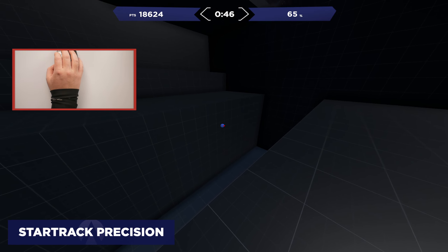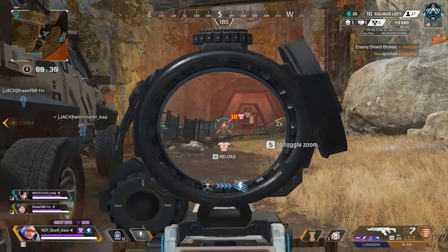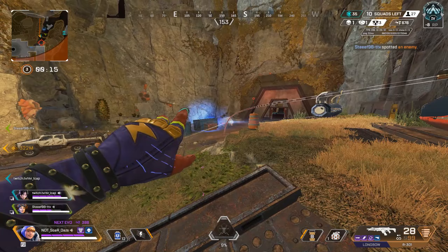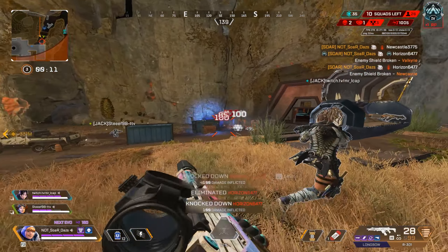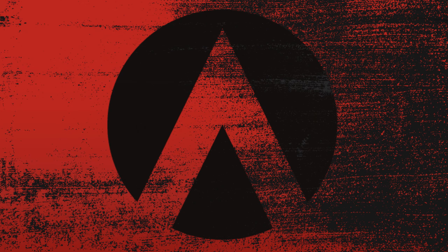Scenario 1: Star Track Precision. Most targets are going to be crossing an open field at a considerable distance. Close range engagements only happen once you create an opening. This is why Star Track Precision is so key as a fundamental to improve your aim in ranked and create that opening. You need a stable aim hitting a small target and maintaining a smooth track.